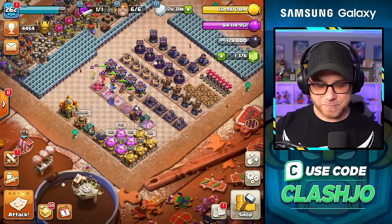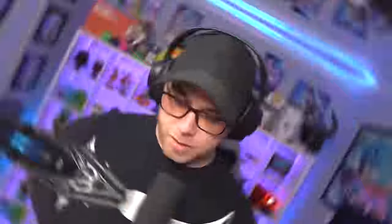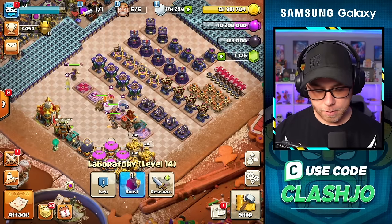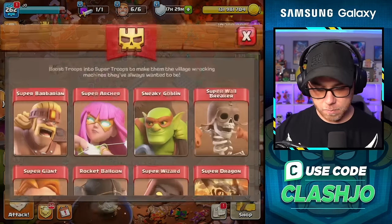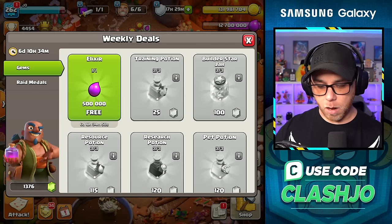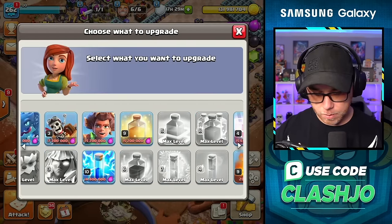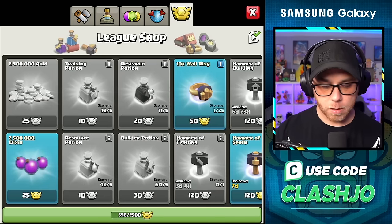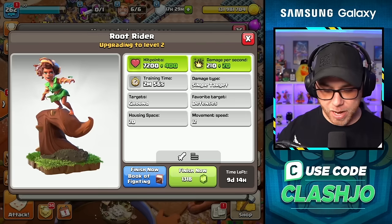Wait for somebody in the comments to calculate all that dark elixir waste for us. If you like dark elixir waste, leave a thumbs up — just kidding. Are we going to upgrade the root rider? Do you need to buy some raid metal elixir? There's a free 500,000 there, that comes in pretty clutch. 13.2 and some CWL medals as well, plus full collectors — that brings us to 15.7. And we're going to book that one.